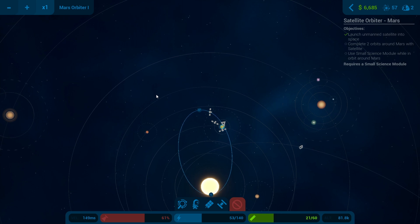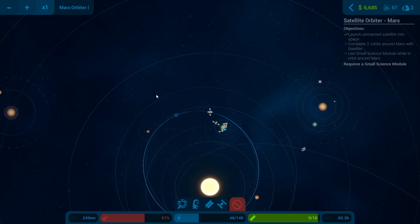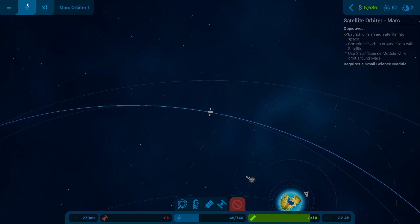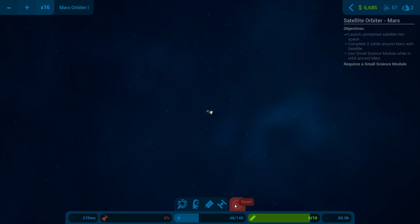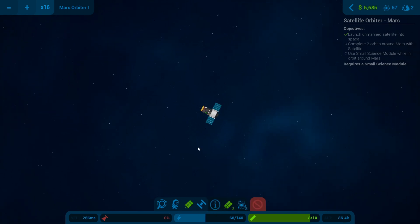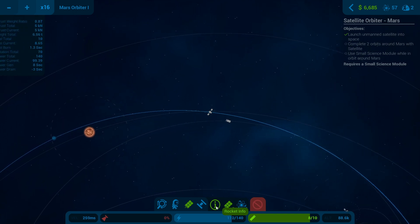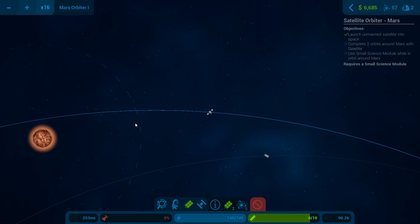There we are - cut the throttle. Let's go all the way up to Mars. We'll get the solar panels out so we get some charge. In four - we can get the info up there as well. Oh, that's brilliant.